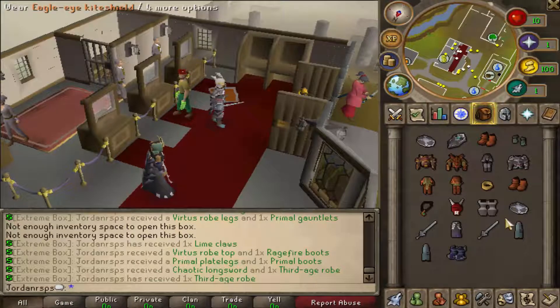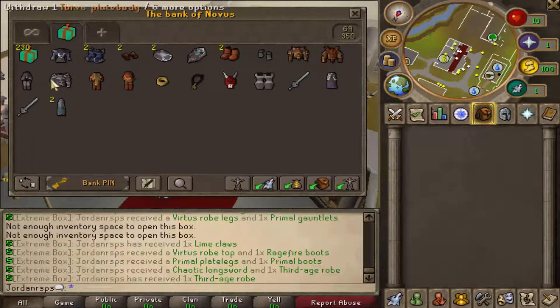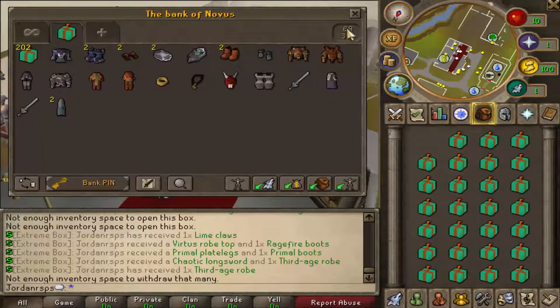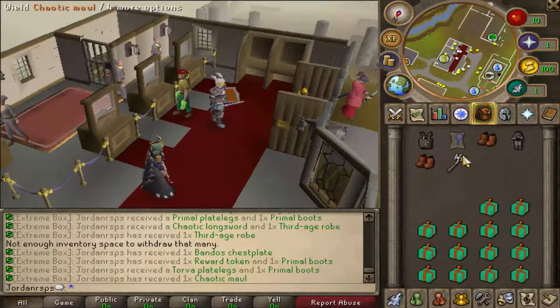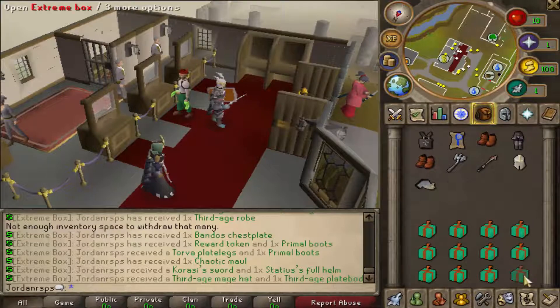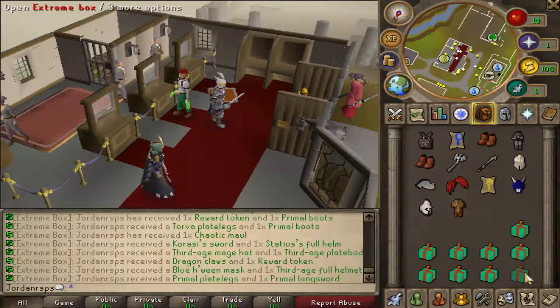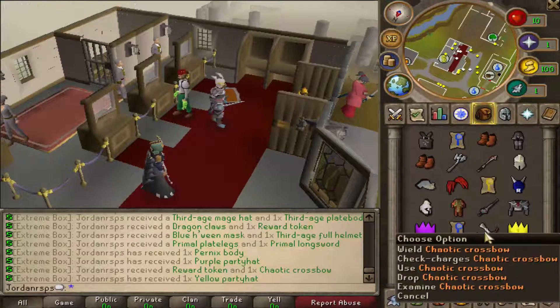From what we can gather in the first inventory, there's customs and a whole bunch of cosmetics, OP gear like primal and torval etc. Let's do a few more inventories and then I'll do a time lapse so I don't bore you guys. Let's deposit 10 so we have plenty of room. What's that reward token — I don't know what that is. Some bandos, more torval, chaotic maul, some third age, a karasi, more claws — not the lime claws this time — another reward token, more cosmetics, another party hat, primal longsword.